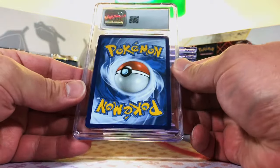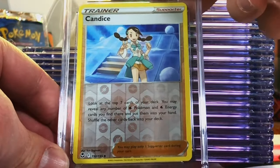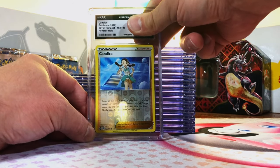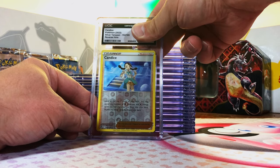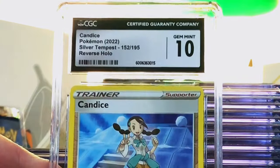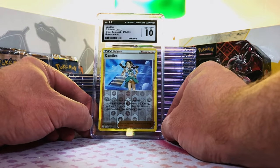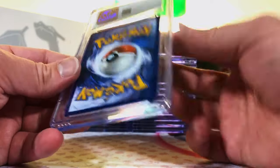Candace Reverse Holo Uncommon from Silver Tempest — I just kind of threw it in there on a whim. Gotta make it fun, throw some curveballs in there. Nine five... or a freaking Gem Mint 10! Who cares? Have fun with it. We got a Gem Mint 10 Candace! All these Gem Mint 10s are frying my brain — this is insane.